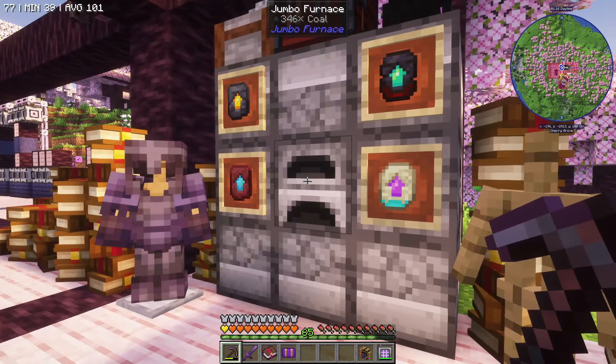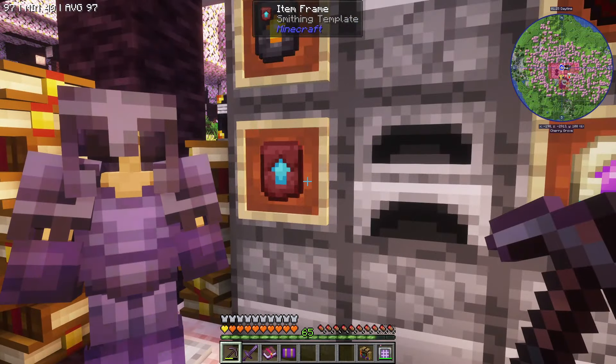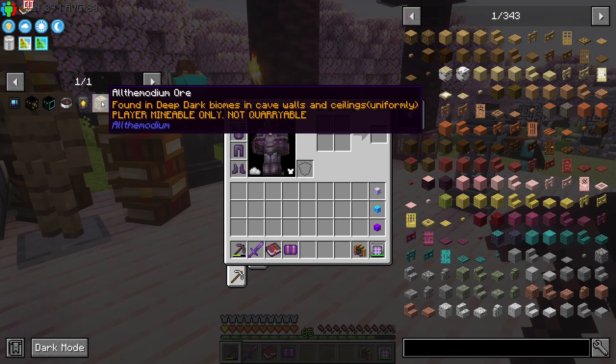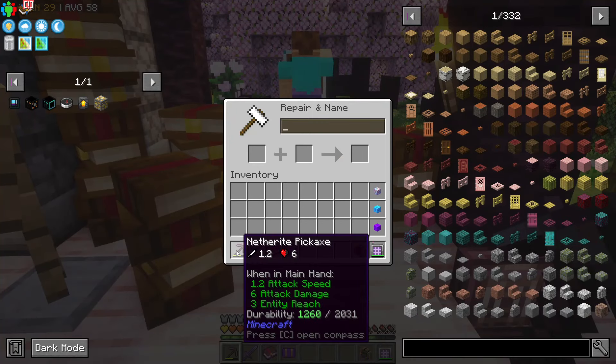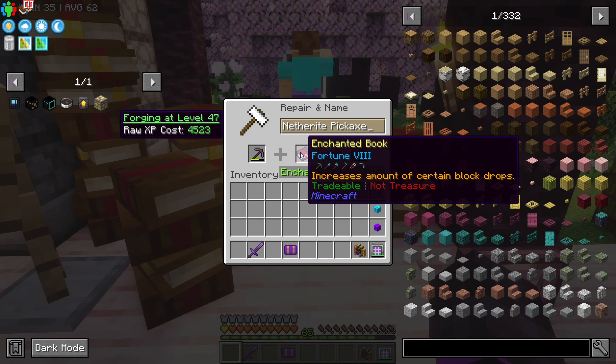Since we found netherite and the netherite smithing template in a previous episode, what we've got to do now is find all the modium ore, and this is specifically for All The Mods 9. The description says it's found in deep dark biomes, in cave walls and ceilings. It's player mineable only, it's not quarryable. So the first thing that's most important is we take our netherite pickaxe from last time, and we do have to enchant it with fortune — I went all the way up to fortune 8.